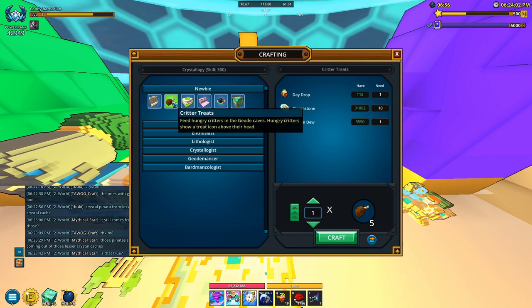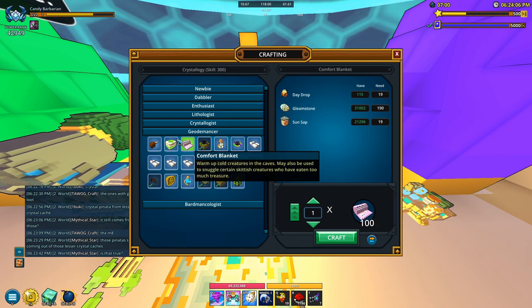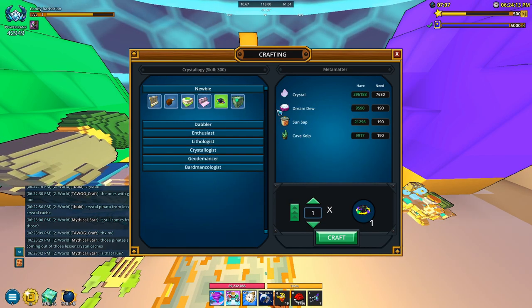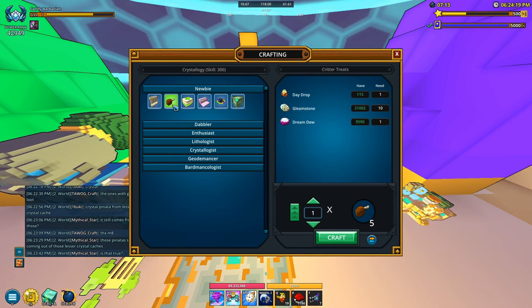Down the line, just don't end up crafting a bunch of the lower-tier ones because it does get better further down. There is also meta matter here that you can craft, which is cheaper than crafting the ones up here, but you don't really need to do that. Don't worry about the newbie stuff — just get your 50 levels and then move on to the next tab.